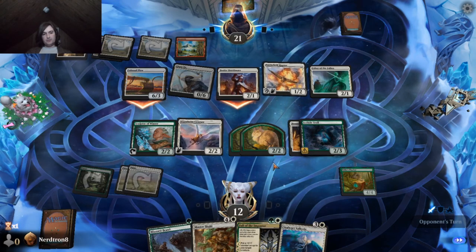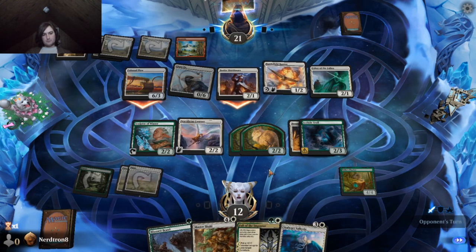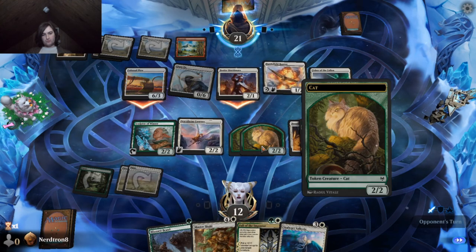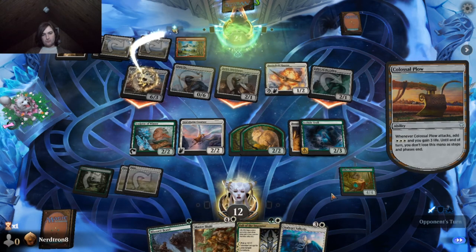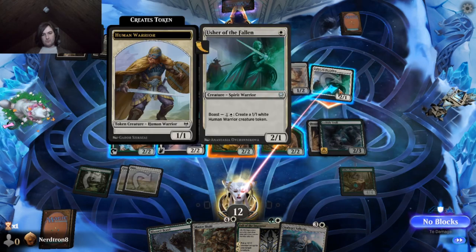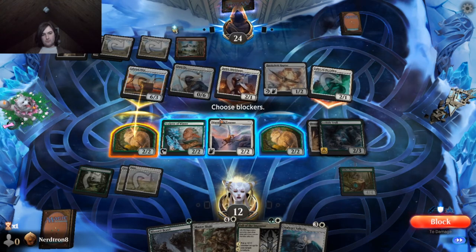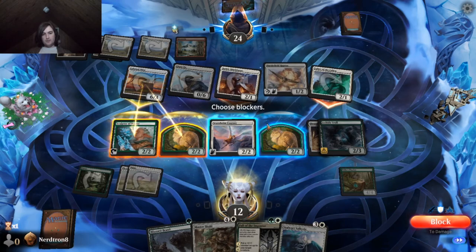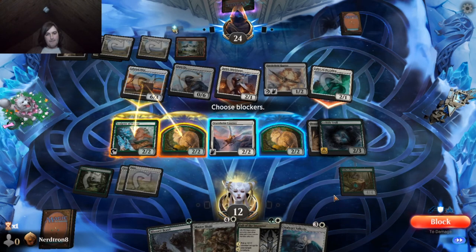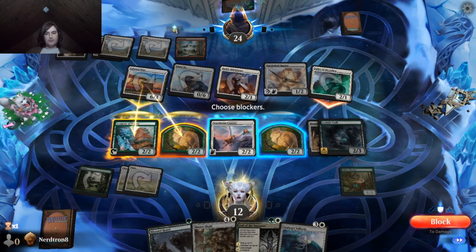Sculptor avenger's not doing anything for us, so I'm going to just trade it off. I'm going to trade the Sculptor here. I don't know if I want to trade the Sculptor here. I don't want to have to deal with this — oh, I have the fight spell, so I don't even have to worry about it.